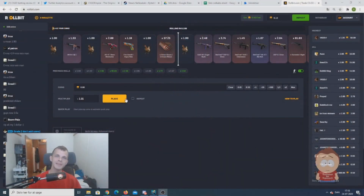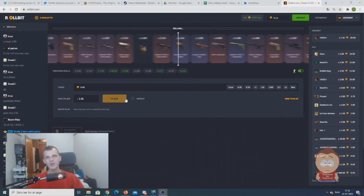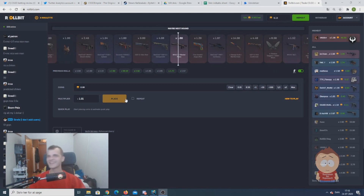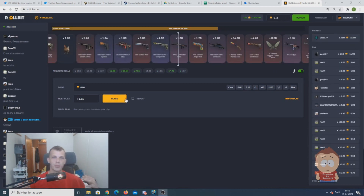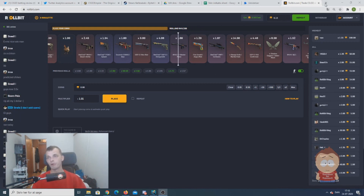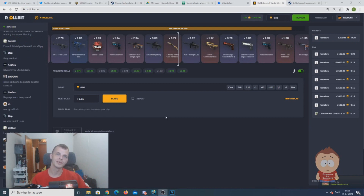Hello guys, this is Scruppy speaking and today we're going to announce a new bot we're going to release. Yeah, I know some of you are pretty excited about this bot because what we're going to release is a withdrawal bot, a trader bot, so you can start trading on CS:GO Roll.